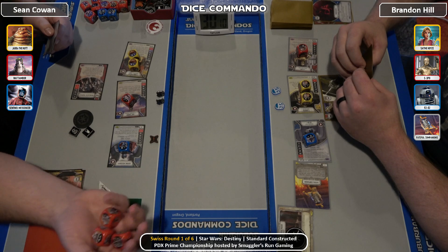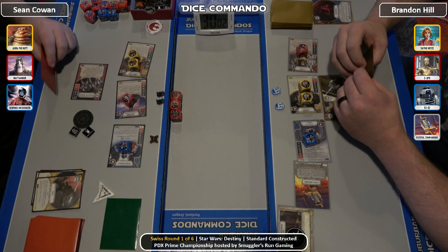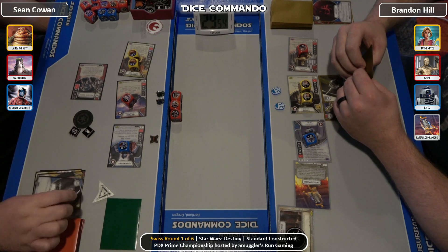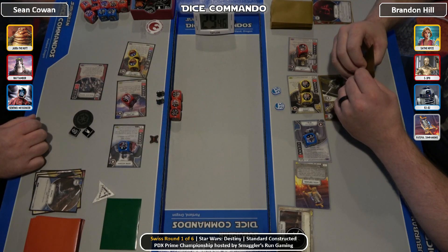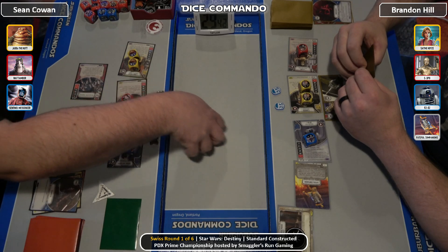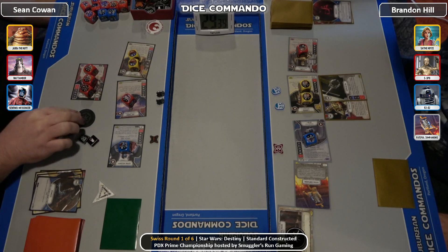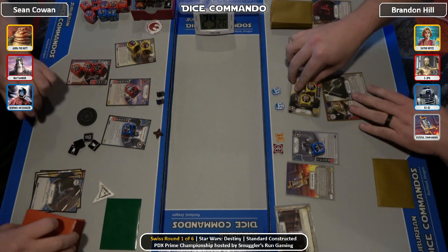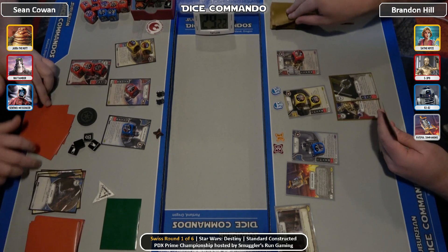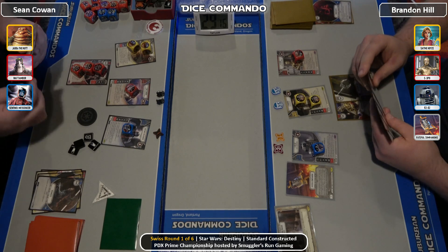They pass again, back to Sean. A one, a two disrupt, and a two gun. Brandon was looking well in control of this round, but Sean is going to claw his way back. There's a pitch to re-roll for the Megas — it's another gun. Then four goes into R2 first, so R2 takes the four. That'll probably do it — first round, roughly five and a half minutes. They'll get started with the second round after drawing up.